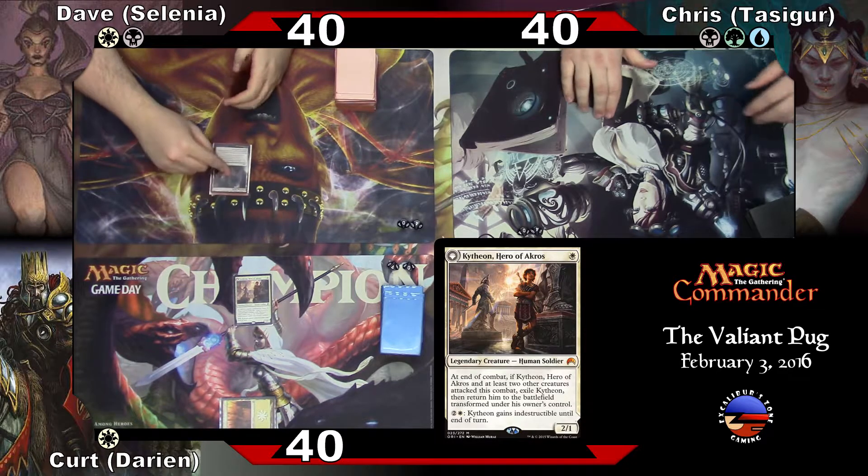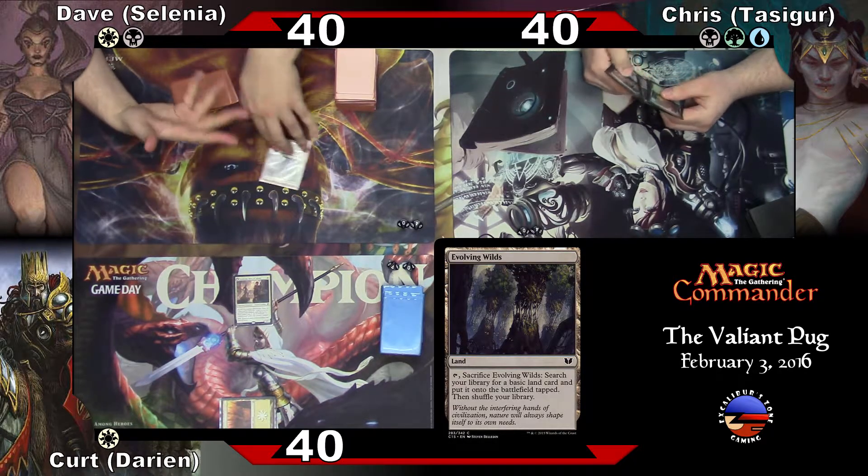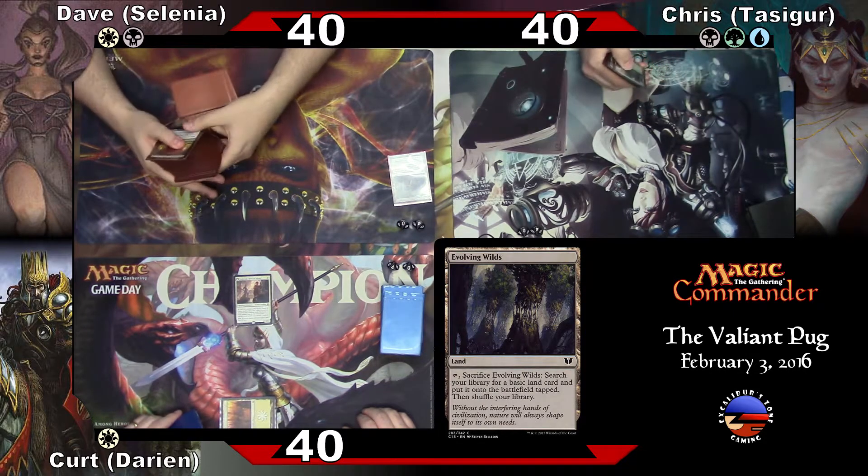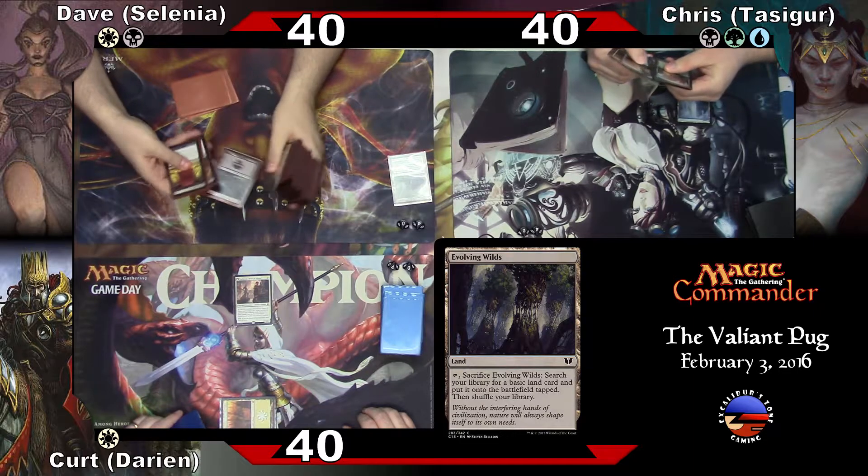I'm going to play Evolving Wilds, use it, and pass turn. It's a slam. Island. And go.